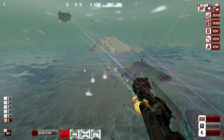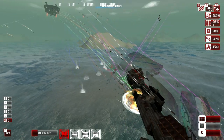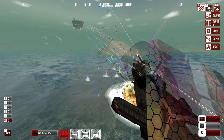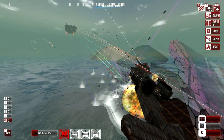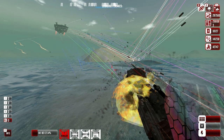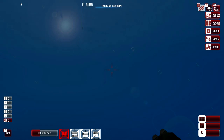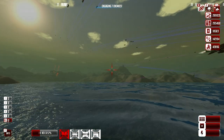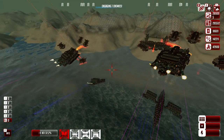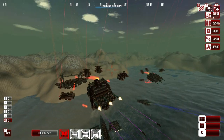I wonder what the enemy base is gonna look like this episode - something a little different than what we've seen so far. We have a much bigger fight in this area - we're attacking a level 26 white flares territory with the standard crew we have. Where's our mothership? Where did she go? Is she in a mountain or something?